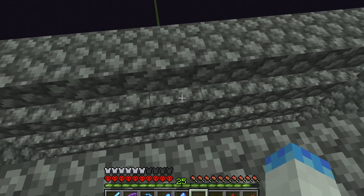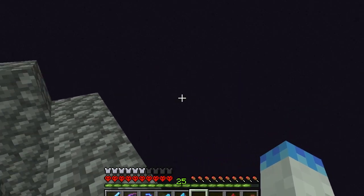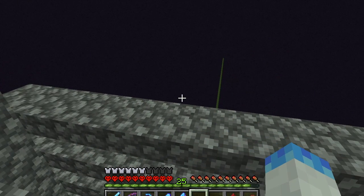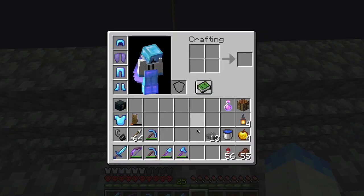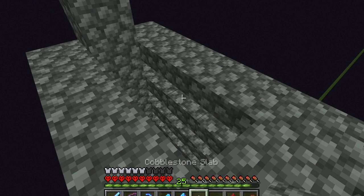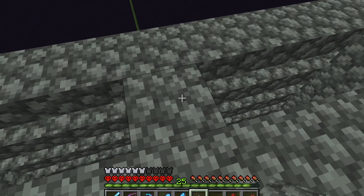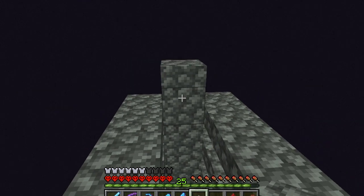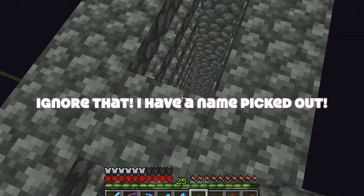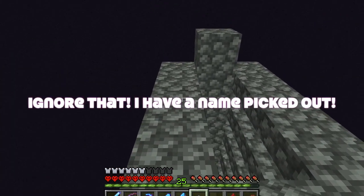The next part is filling in the big platform for the area for the Enderman to spawn, and right here in the center we're also going to need an Endermite trapped in a minecart up above. We'll name it — if you want me to name the Endermite a certain name, just give me a comment down below, otherwise I'll probably just name it Tiny or something silly.